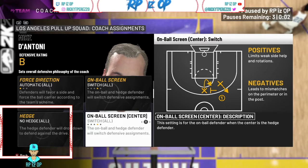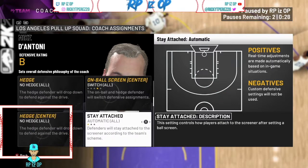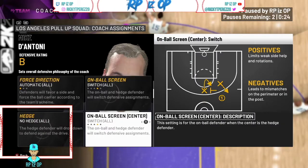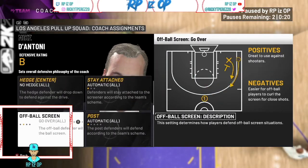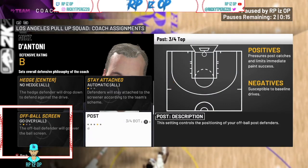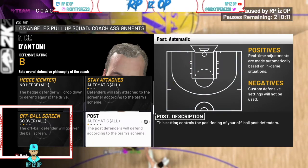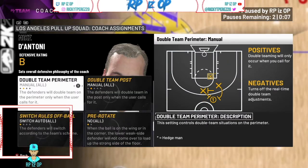Switch all is easier defense overall and it's the best defense — it's obviously worked for me. You don't have to worry about the hedge if you're switching all, since there's no hedge involved. For off-ball screens, you want to go over. For post settings, it doesn't really matter — I like going three-fourths bottom, but you can leave it on automatic.